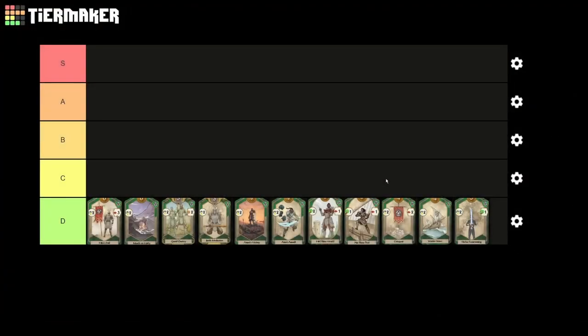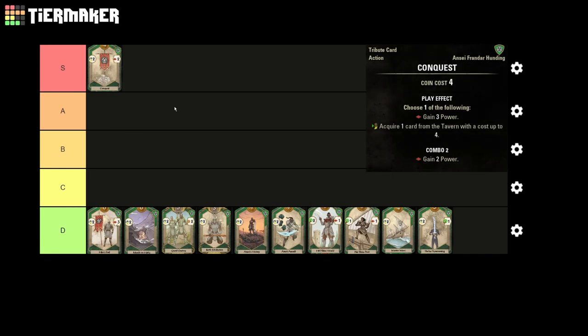We're starting out our S tier today with an amazingly powerful card in Conquest. Conquest provides immense levels of power generation for its cost, while also having the flexibility of two options on play. If we go with the power option, comboing with just one card is going to get us as much power as playing the Armory. And between Agents, Contract Actions, and your green starter card, combos come relatively easy for the on-site deck.